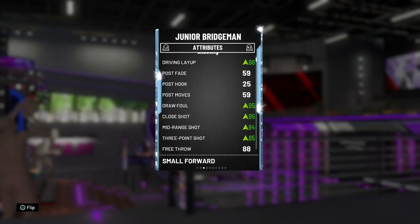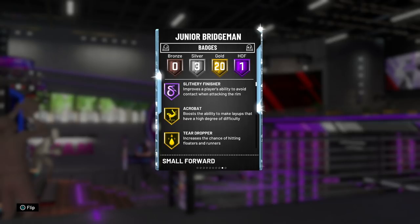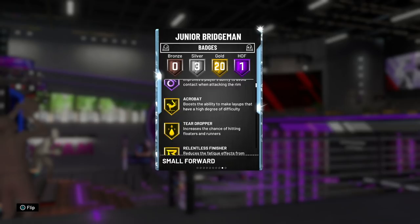Given that he is 6'5" we're going to be running him at the shooting guard position, which still gives a great speed with an 86 speed with ball, great vertical. This card is honestly looking like he's got a lot of potential — once again going to be a hidden gem just like Latrell. I ended up selling Latrell so I could try Bridgeman, so we'll see how good this card is.